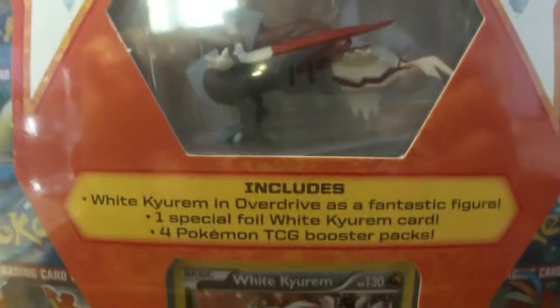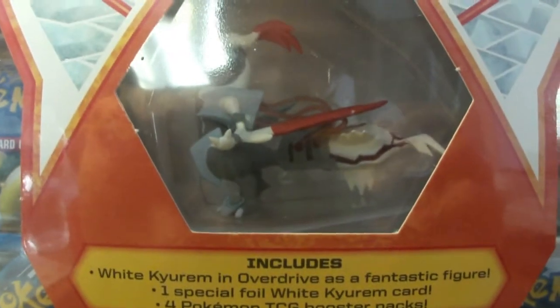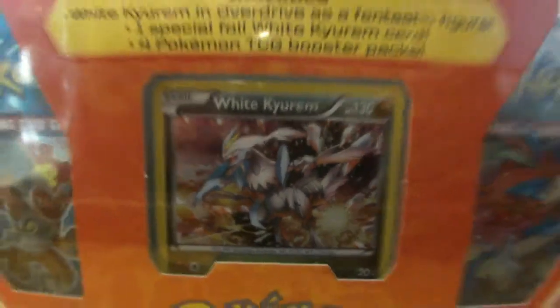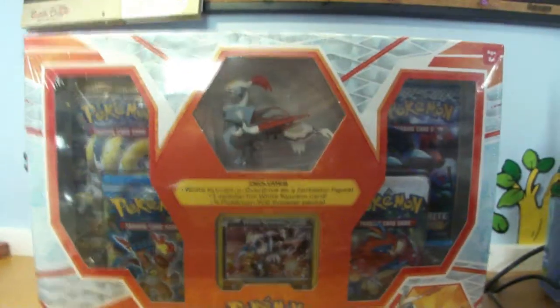So it includes the Waikurum figure — awesome. One promo Waikurum that looks awesome as well, and four booster packs. So let's get straight into this.